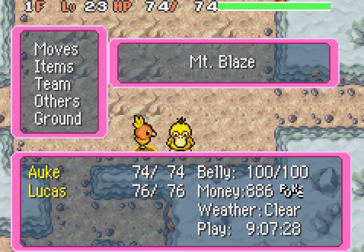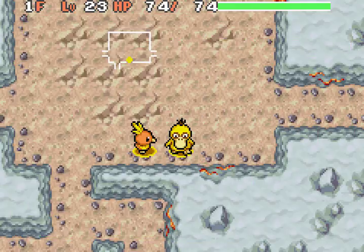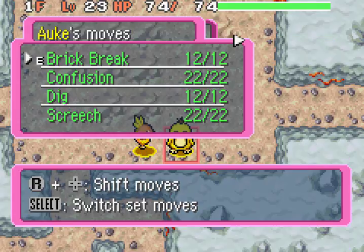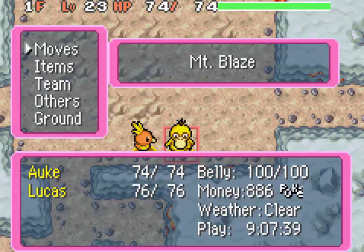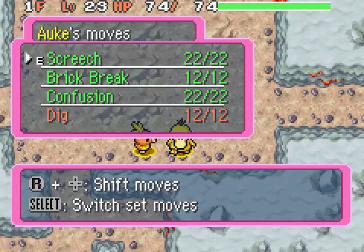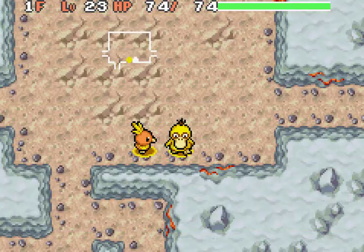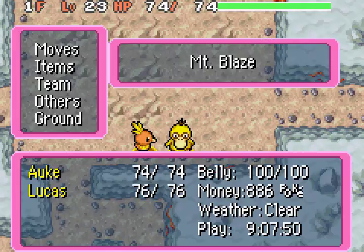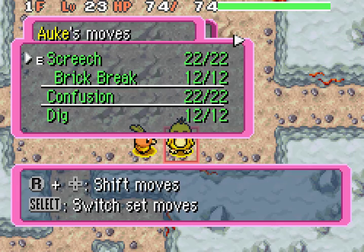Link box — I want to make sure my moves are set first. Set Screech, then use the link box. Link Screech with Brick Break. Done with the link box, that's all I want. So this should just be a better Tail Whip combo, because it now sharply lowers the target's defense. Oh, we're Fugitive again in our objective — maybe because we were in that loop dungeon earlier with the four floors. It'll probably say Fugitive whenever we're in the proper dungeon.